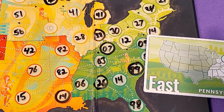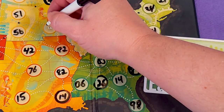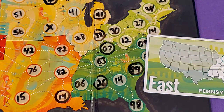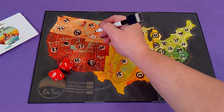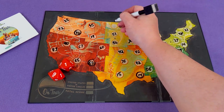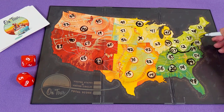If at any point you cannot place a number because you lack open spaces in the regions on the cards available to you, you'll instead put an X in another state on the board. The game goes until the board is filled in. When you're down to only one or two states, there's no more card flips — just roll the dice and fill them in wherever you have left.